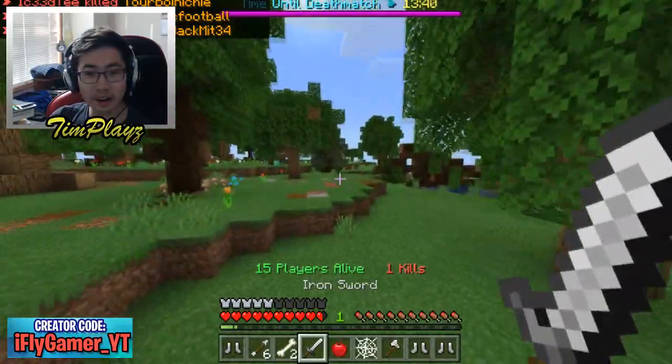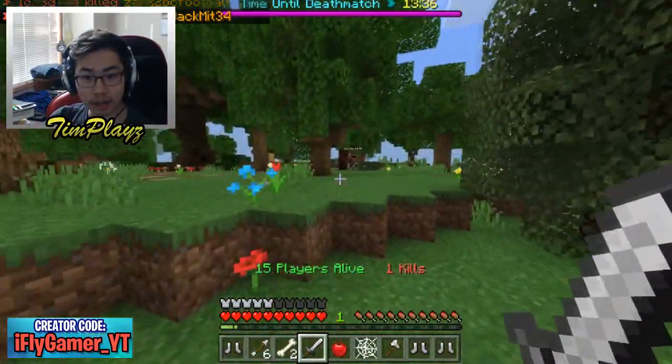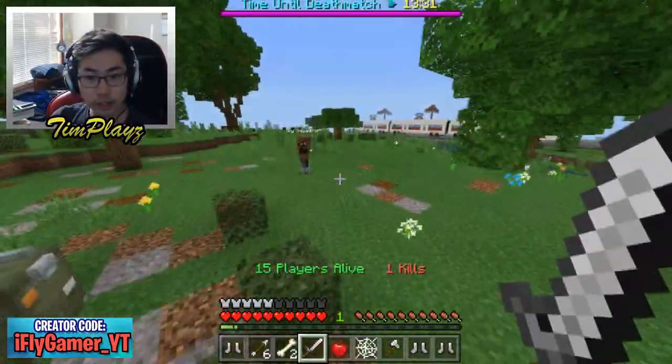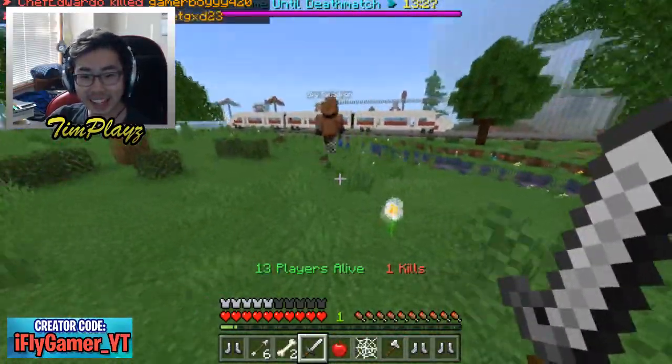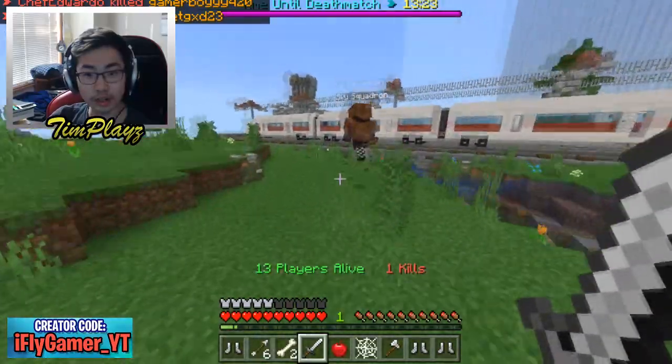Everyone's on a massacre. Hopefully we're still good. There's someone right there, he sees us. Should we fight him? He has a bow. He missed his first shot, juked him! I'm zigzagging, he can't hit me. There are so many chests right here.